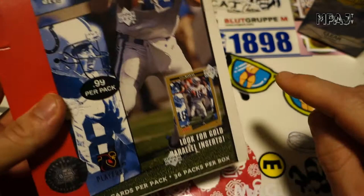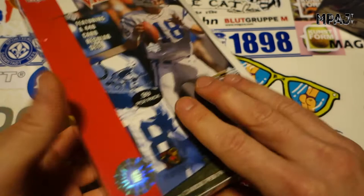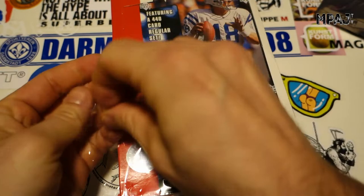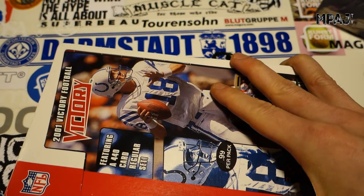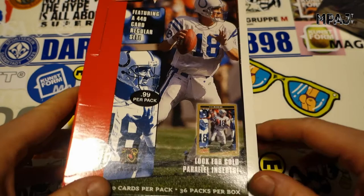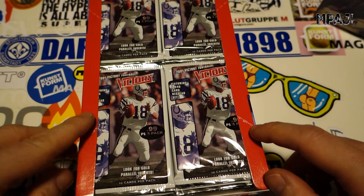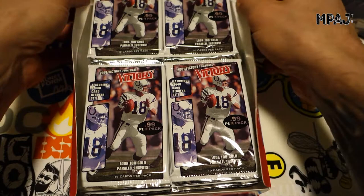What we're looking for is Drew Brees' base card, but there's also a parallel set in gold, so of course the ultimate thing would be to pull a Drew Brees rookie gold card. Let's see if we can do it. These are probably the best cards I found still on the internet, because everything else is lame. I did pay 87 euro for this with shipping, so kind of a lot — and then the guy had one more box left and now he wants 99 euro for it.